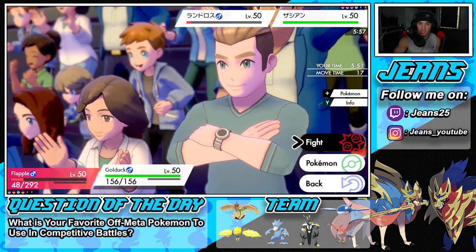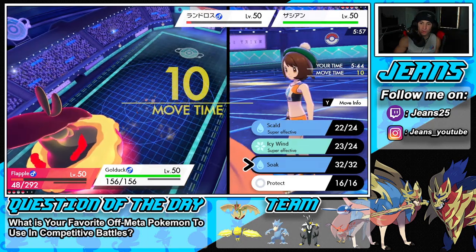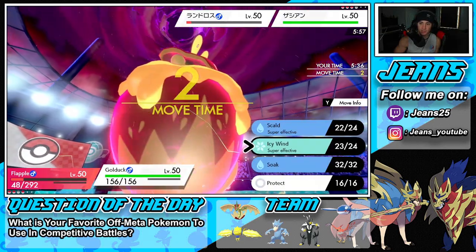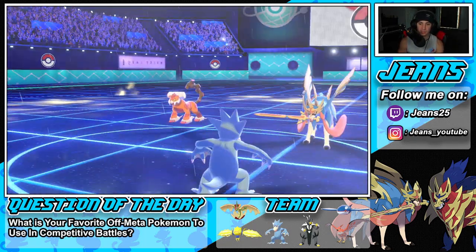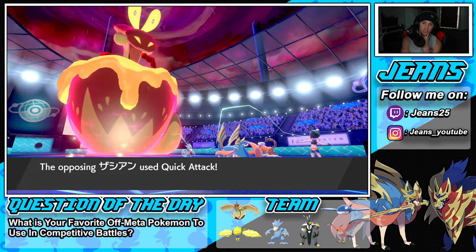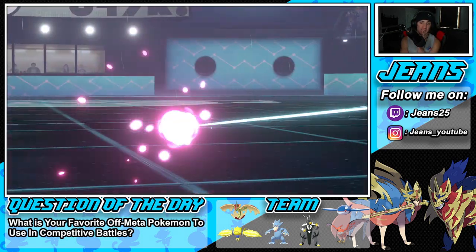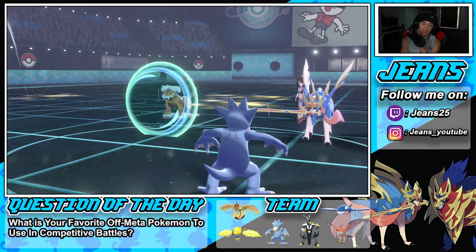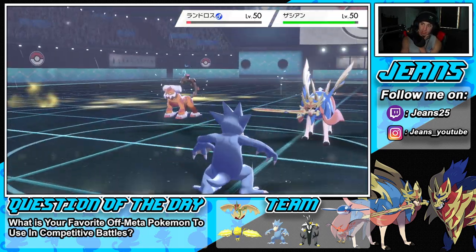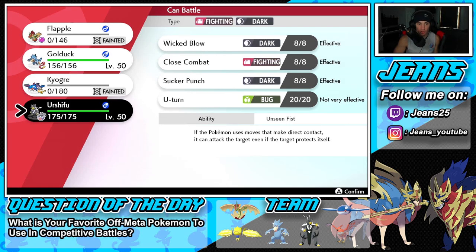We go Tartness and Icy Wind. He protects Landorus — and Zacian goes for a Quick Attack! Wow, Quick Attack on a Zacian — you never see that. He's rocking Quick Attack, that's pretty nuts. We're going to go for an Icy Wind here, give up some damage but more importantly get that speed drop. Pretty interesting — Quick Attack on Zacian works out well for him.